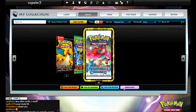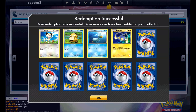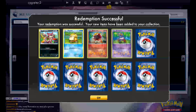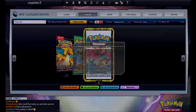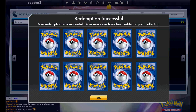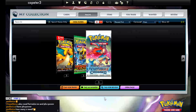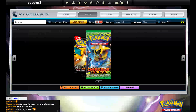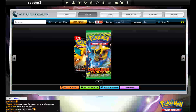Here we go with the last few packs. Got a Dusknoir, which is really good. Last five packs here — more non-holo rares. Probably have like three sets worth of non-holo rares. Two more non-holo rares. Another Aspertia, but two more non-holo rares in the last pack. More non-holo rares.